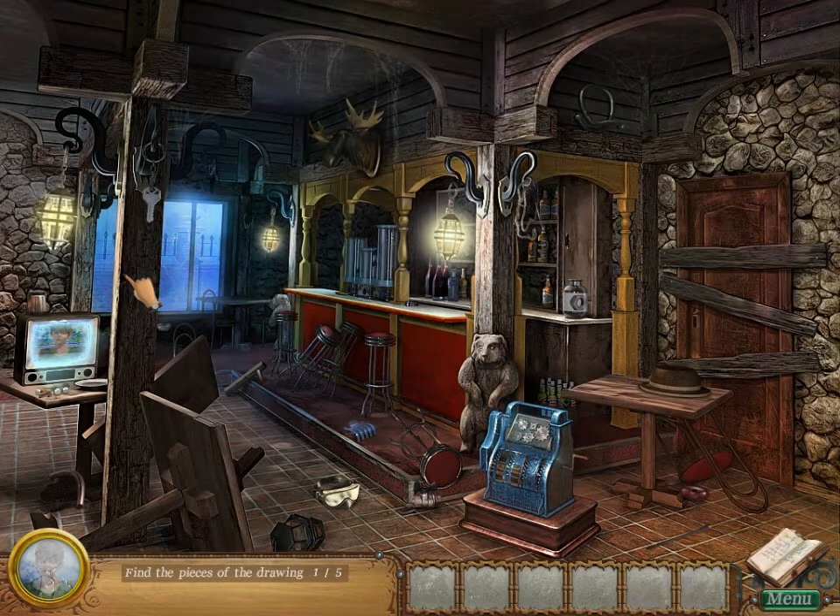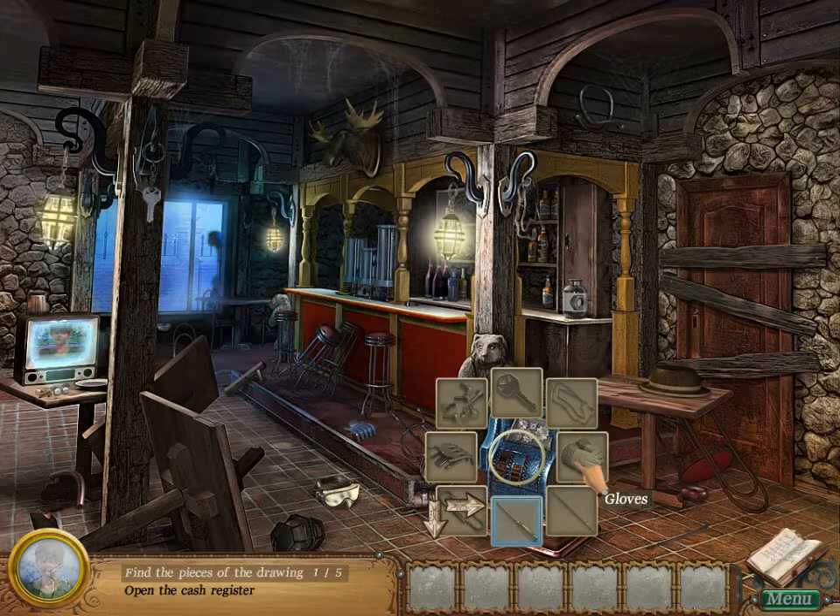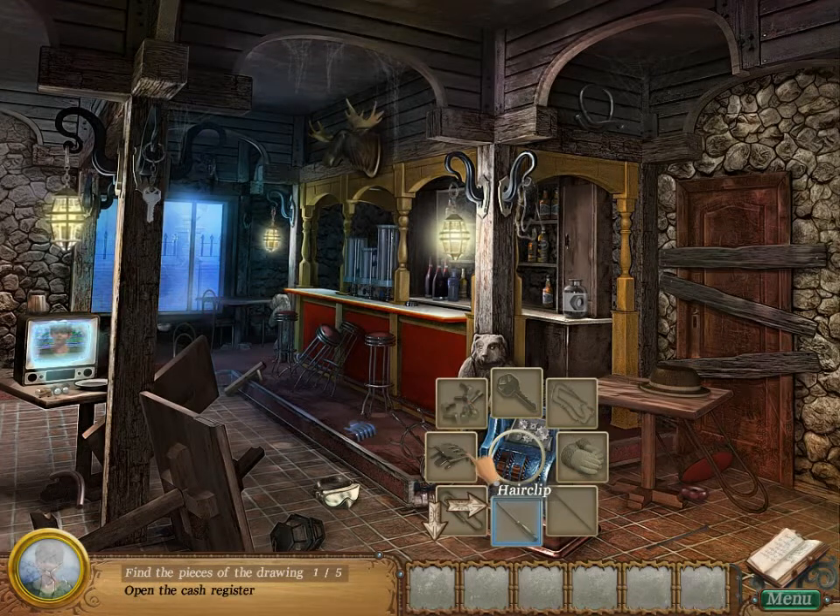Oh, the witch. The witch. And our son. Jacob. Cash register — open the cash register. She's just gonna walk forever the same way. We need a screwdriver, needle, gloves, barbed wire, cash register key — keys from the cash register, not the same thing — hair clip, and paper clip. But I don't want to do that right now.